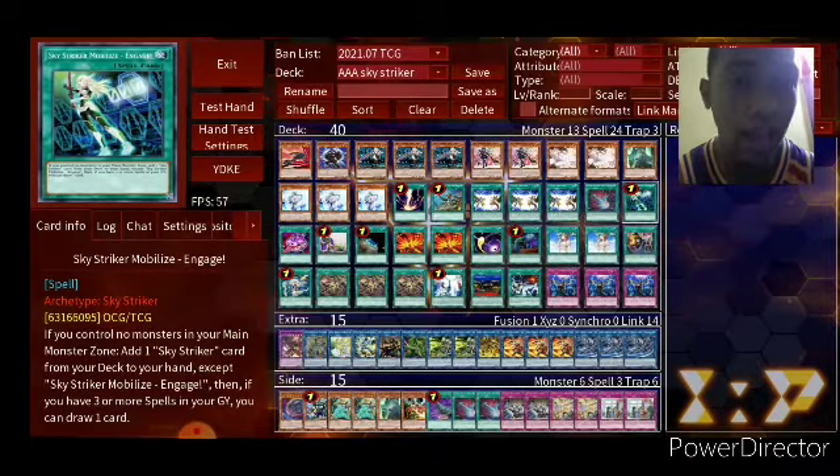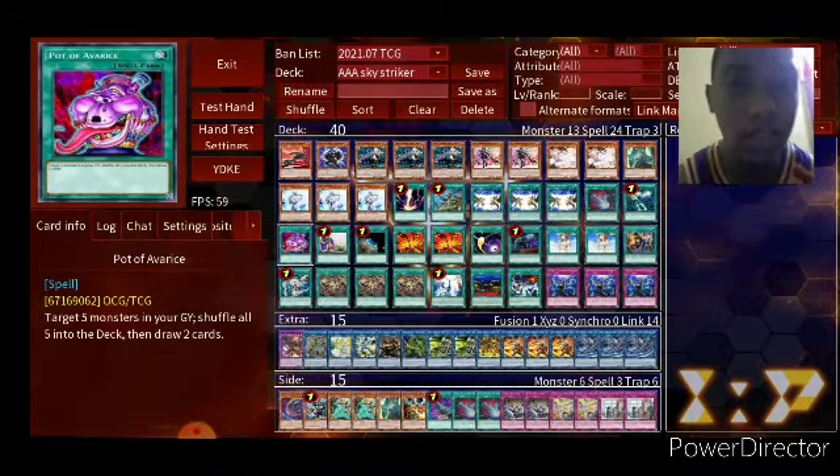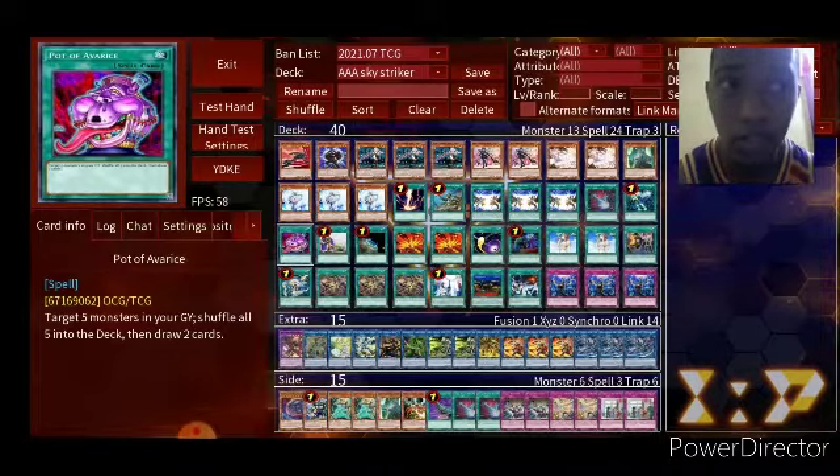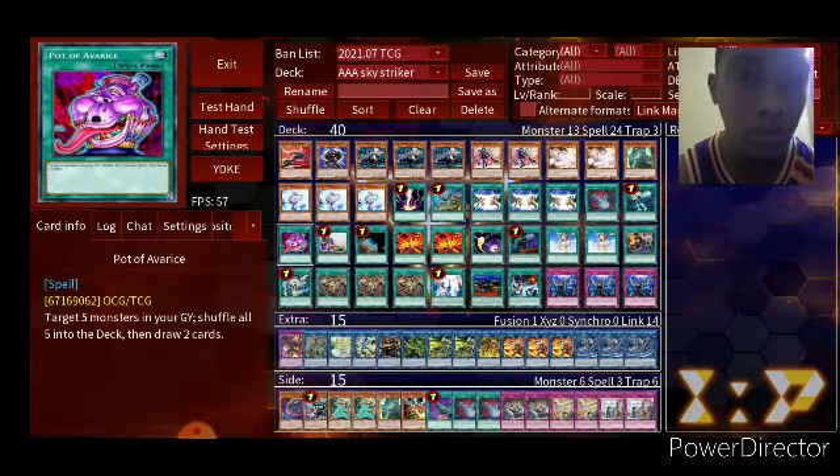One Sky Striker Mobilize — Engage. We know what that does. And this is a secret spice — some people use it, some people don't — but Pot of Avarice is a good card in Sky Striker, because your Sky Striker Link Monsters are able to burn out fast. You go through them a lot, sometimes you need to recycle them, and that extra two cards could be very, very good.